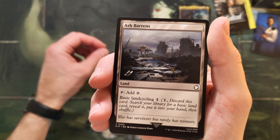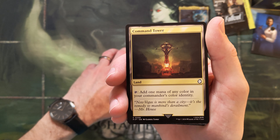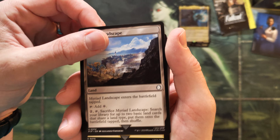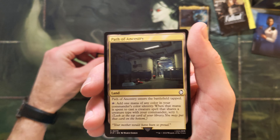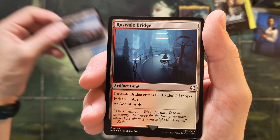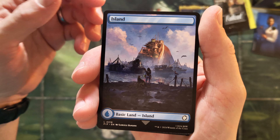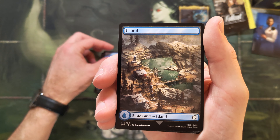Ash Barrens — a couple more lands. Buried Ruin. Command Tower — again with the cool New Vegas tower artwork. Evolving Wilds — why? Mirrored Landscape — an okayish land, wouldn't play it in a three-color deck but still. Mystic Monastery — not a triumph but taps for the right colors. Path of Ancestry — alright. Razortide Bridge — that's the indestructible land from Modern Horizons 2. Silverbluff Bridge — okay, so three bridges.